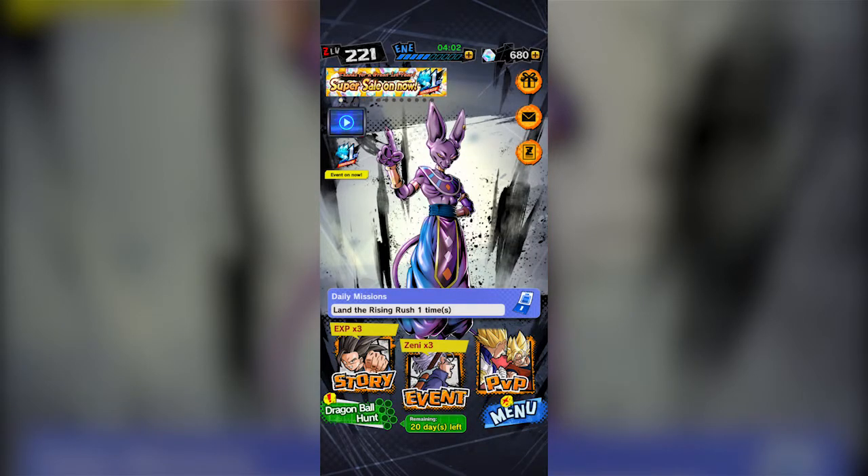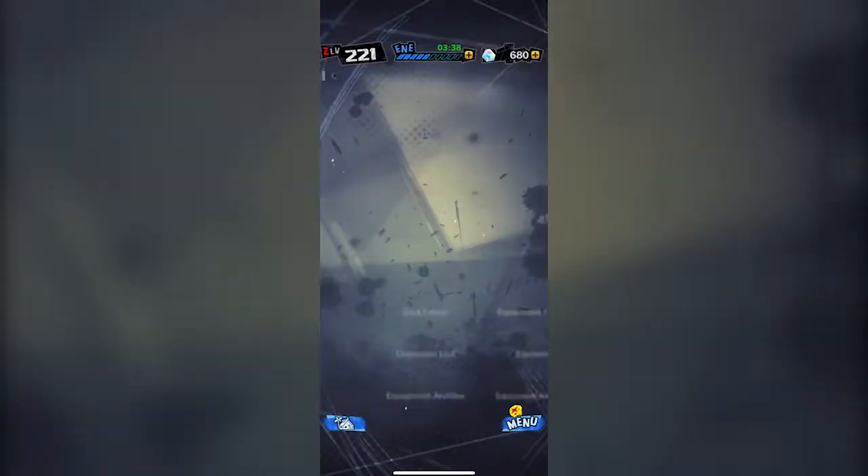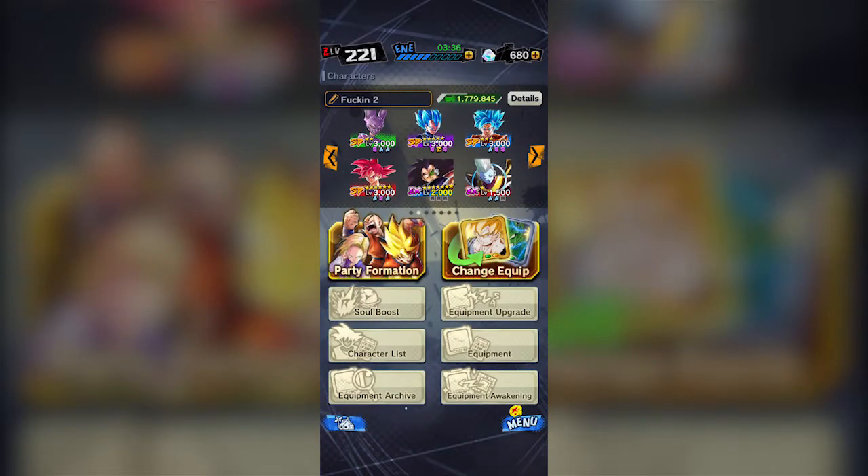Hello everyone, my name is Durden77, bringing you a Dragon Ball Legends character breakdown video. I noticed with my summon videos, before I summon, I like to break down the characters, but that slows down the summon video quite a bit. I can't seem to shut up about breaking down characters and team composition — it's one of my favorite parts. So I decided to start making separate videos for character breakdowns, so I can ramble as long as I need to without distracting from summons. Everybody wins.